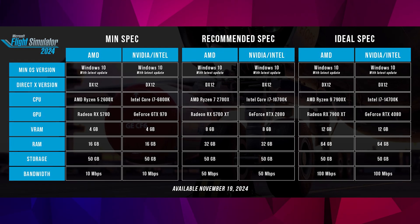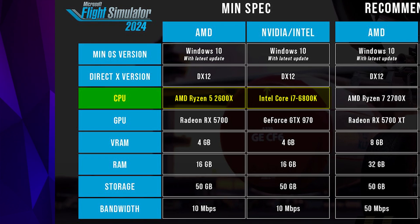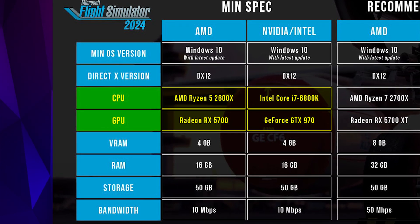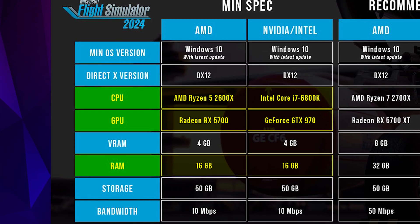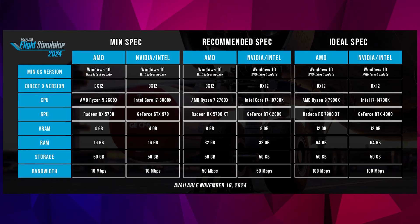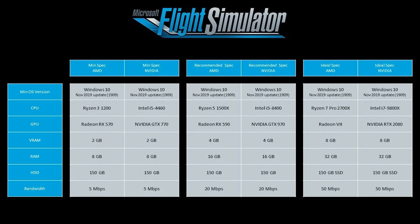To get the game running at basic settings, you'll need an Intel Core i7-6800K or Ryzen 5 2600X, and a GTX 970 or RX 5700, paired with 16GB of RAM. DirectX 12 support and at least 4GB of VRAM is the limiting factor when it comes to minimum GPU requirements. Meanwhile, both the minimum CPUs have at least 6 cores. This hardware is actually very similar to the Microsoft Flight Simulator 2020 recommended requirements.